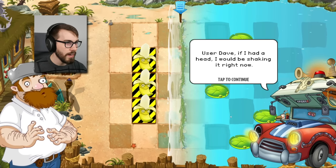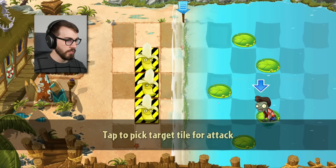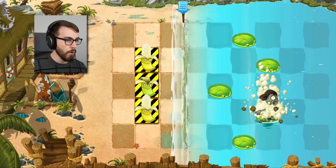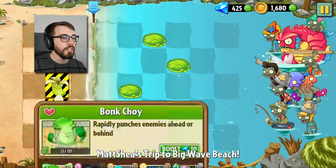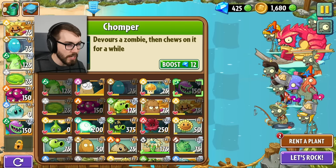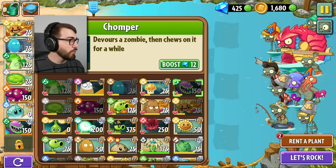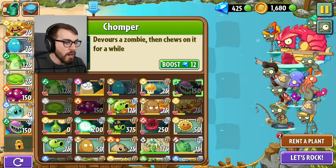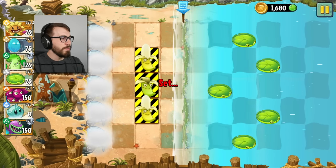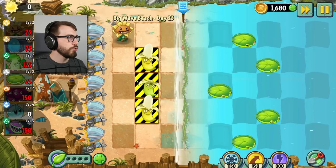It's currently Banana Launcher Week in Plants vs. Zombies 2, so it's like the perfect time to unlock the Banana Launcher. User Dave, please note the line of Banana Launchers — they appear to need our protection. Let's get to it! After all, bananas are a very appealing fruit! User Dave, if I had a head, I would be shaking it right now. We gotta protect our bananas. Click on the zombie, and out comes the banana — boom, he ain't got no head no more!